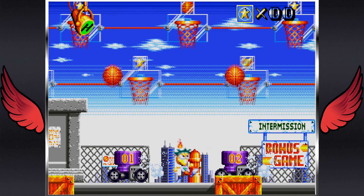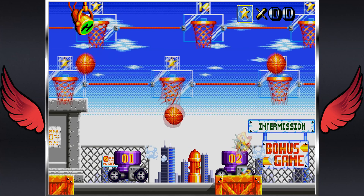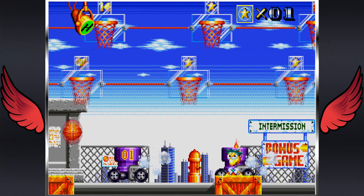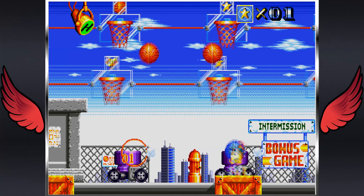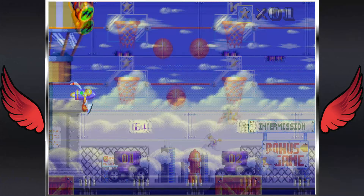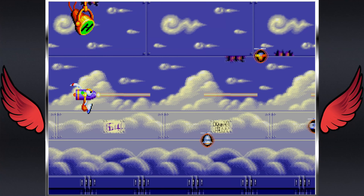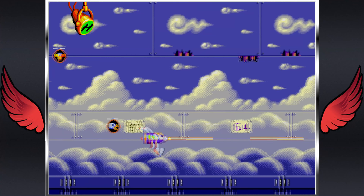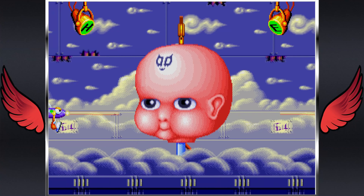One of the weirder aspects of this game is it has bonus stages in the form of a really awkward basketball mini-game. As you complete each variation of this mini-game, you unlock a letter that spells out a secret phrase to fight an extra boss at the end, which gives you an extra ending. It seems like a lot of extra faff for very little reward, and the mini-game itself is not very enjoyable to begin with. It's just a really weird way to have done that.